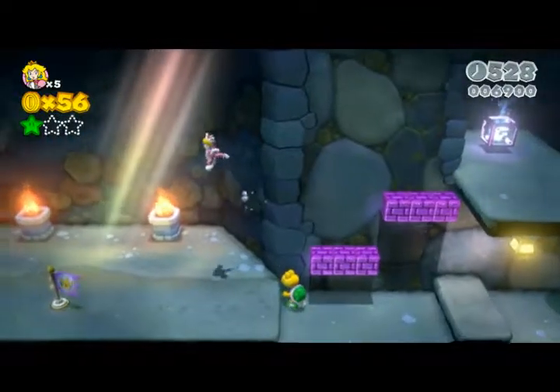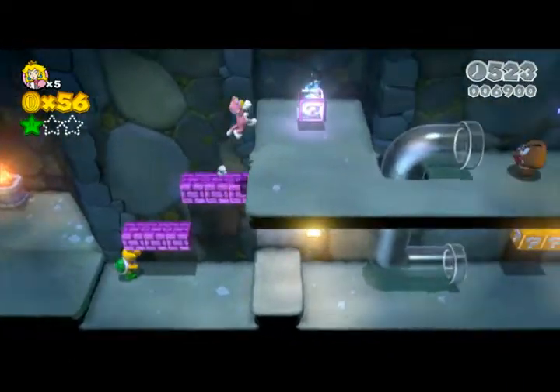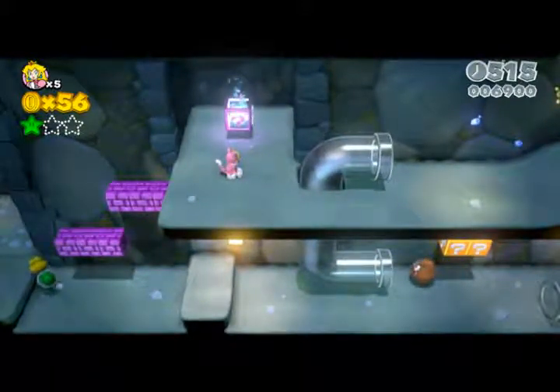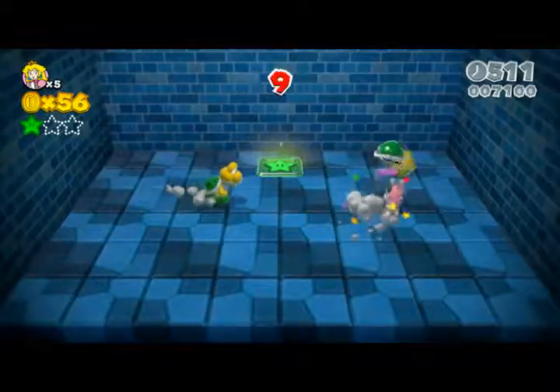If I was to die here I would start at this point. In some levels you'll get a purple box like that — when you go inside it, it normally leads to a star or a stamp. There's a task that needs completing and you've got ten seconds to do it in.